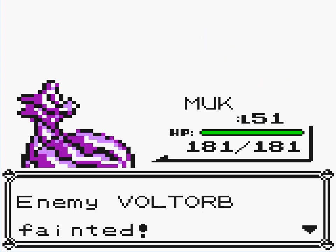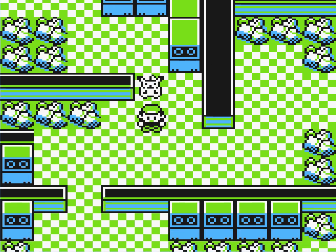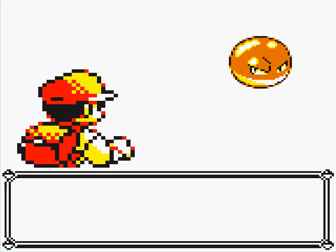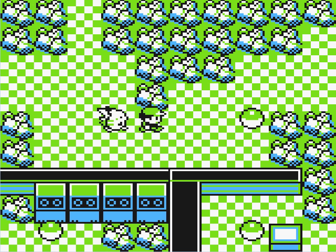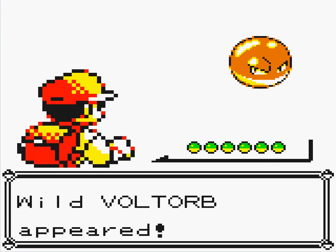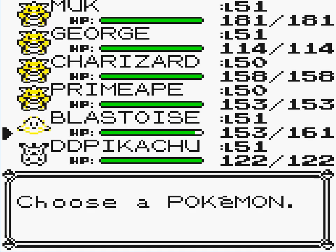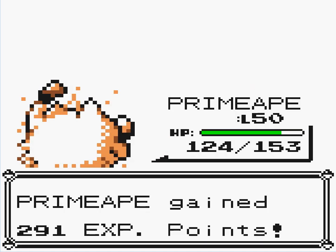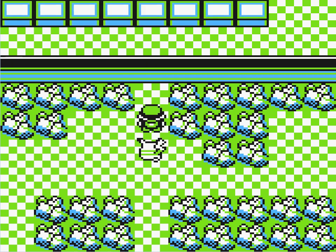If he can survive this hit, then I'll catch him. If not, then he's gonna die. Either way, it doesn't really matter to me. None of these Voltorbs can survive the manliness that is Muk. But actually, I do just want to catch one just for the heck of it. Or he'll just self-destruct. I refuse to be caught — self-destructs.